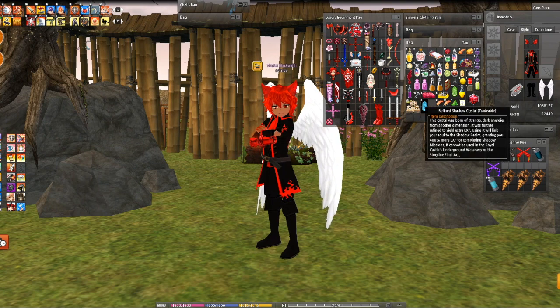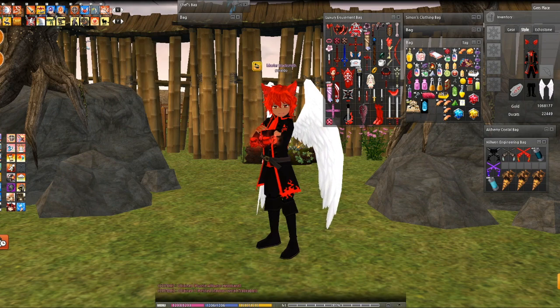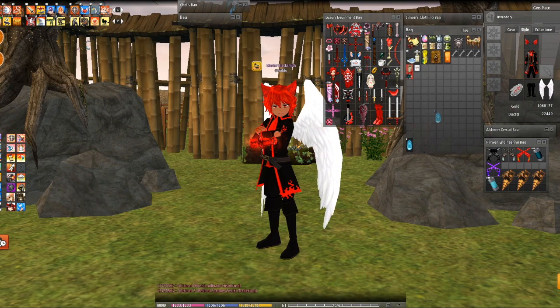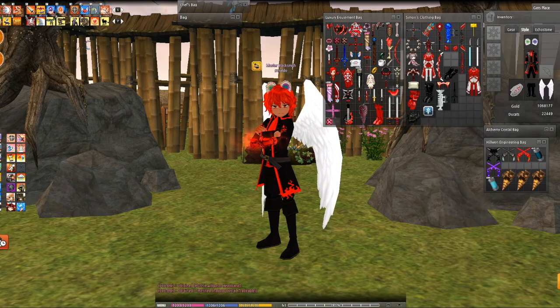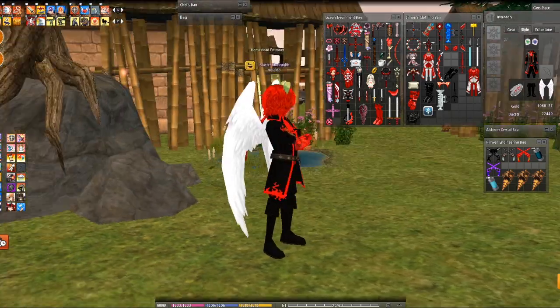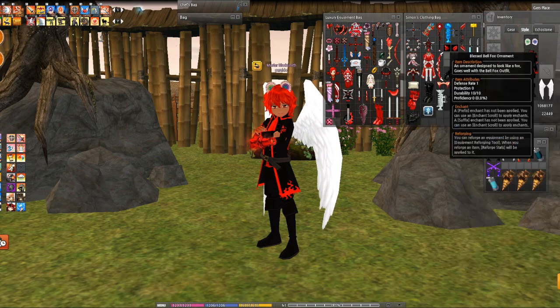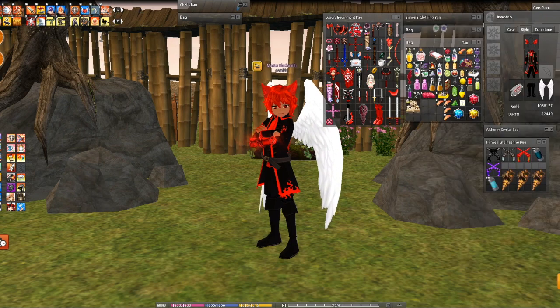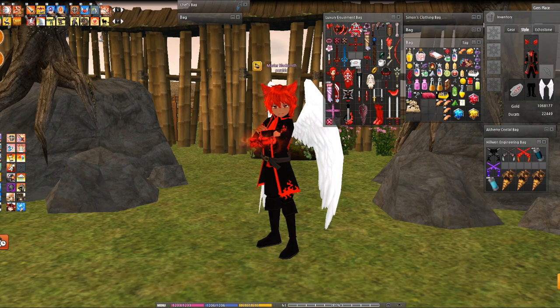Oh my god, another refined shadow crystal! And a plushy alligator headband. Let's check that out — it should be right here. I don't know what I expected, but yeah, there's that. Let's put that away — and you too, because you're an unwanted item.